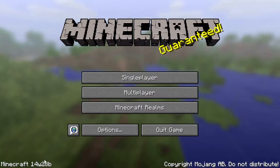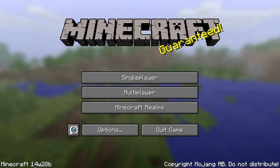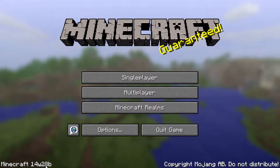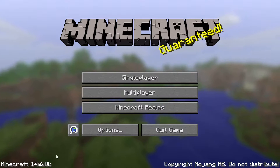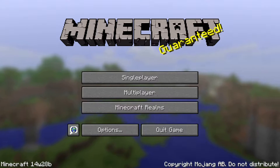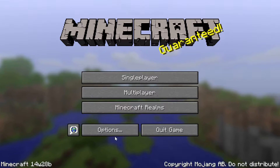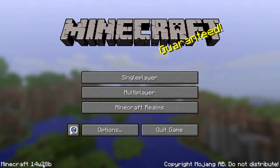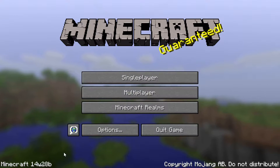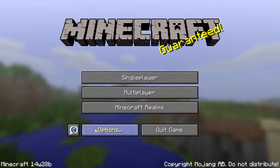First thing that needs to be pointed out is this map will only work on the snapshot 14w28b. It would probably work on a few earlier ones, but why would you want to run it on an earlier snapshot? That is a pretty old version — pre-1.8. We're on 1.8.6 right now and about to go to 1.9. This is before even 1.8.0, but there was something broken in the creation of this map, so you can't go any further and expect it to work.